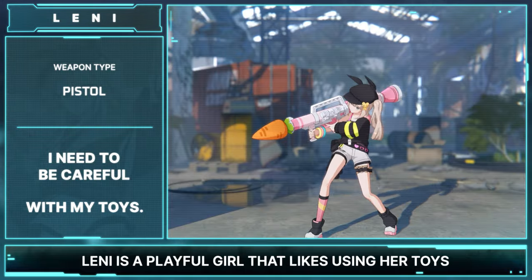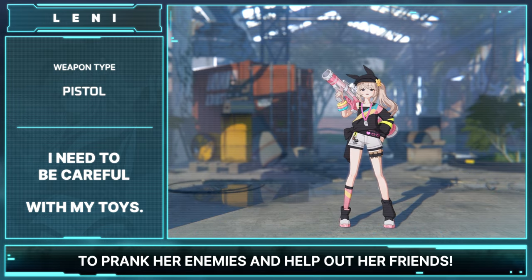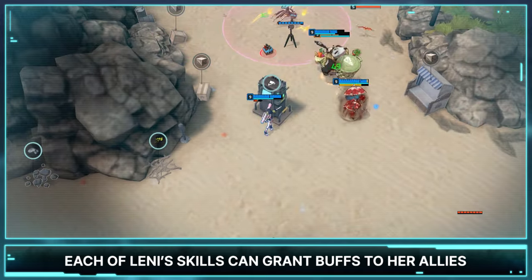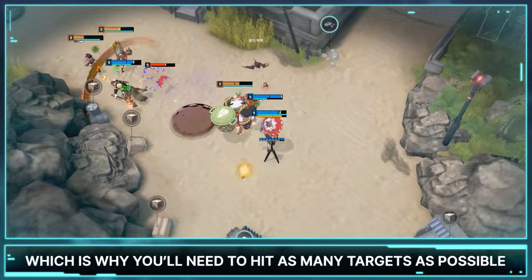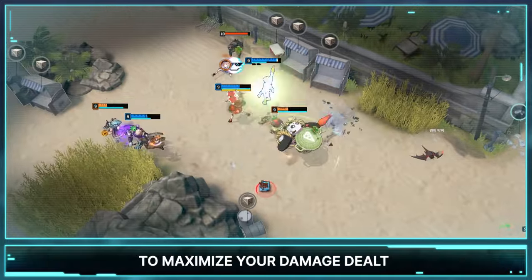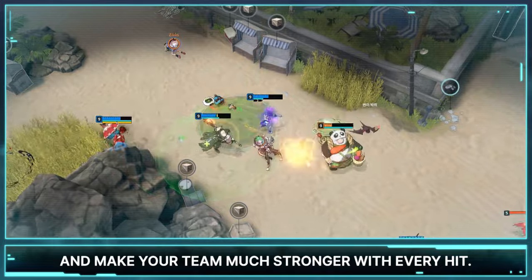Lennie is a playful girl that likes using her toys to prank her enemies and help out her friends. Each of Lennie's skills can grant buffs to her allies and apply debuffs to her enemies, which is why you'll need to hit as many targets as possible to maximize your damage dealt and make your team much stronger with every hit.